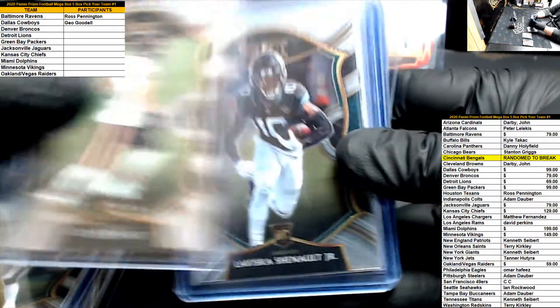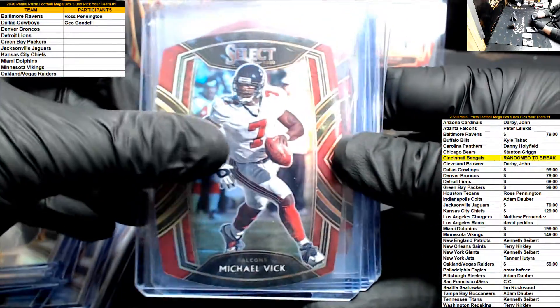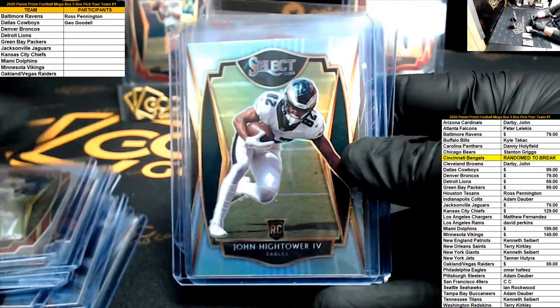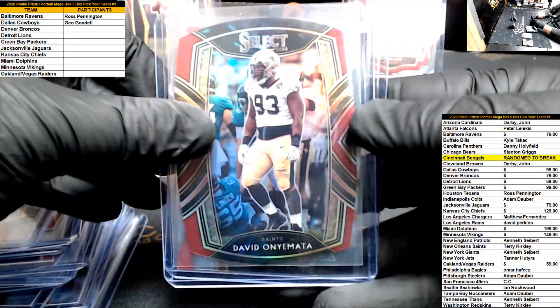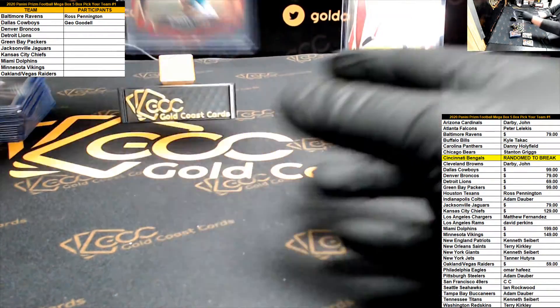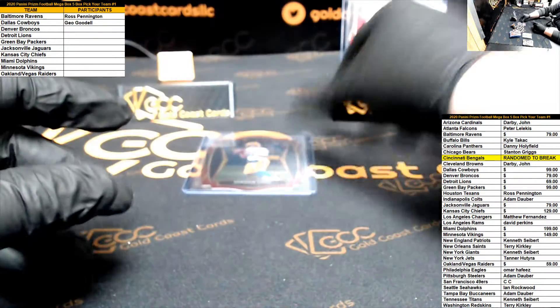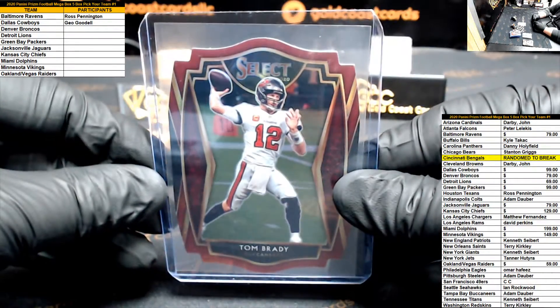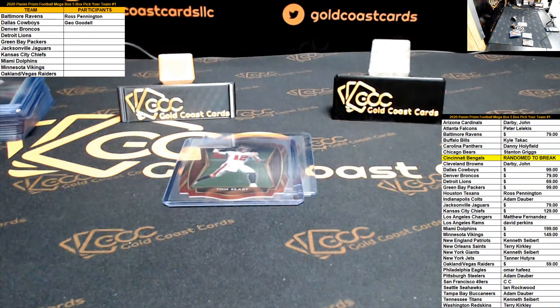To recap: Aiyuk, Hurts, Kmet, Chenault, Aiyuk, T. Higgins, Chenault Kmet, Marlon Davidson silver, Vic Fitzgerald, Michael Thomas, John Hightower, Patrick Willis, Khalil Mack, David Onyamata, Turbocharged Burrow. And then the battle was between a Jordan Love maroon prism premier level die cut, and that got beaten by a Tom Brady maroon prism premier level die cut. Thanks again guys, appreciate it as always.